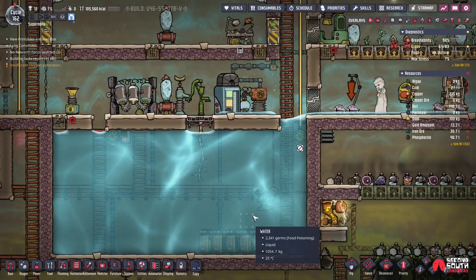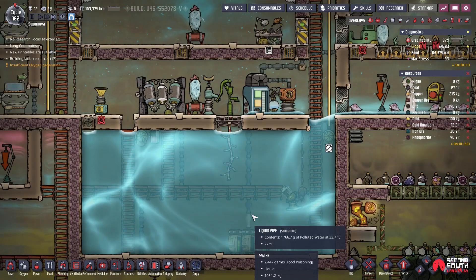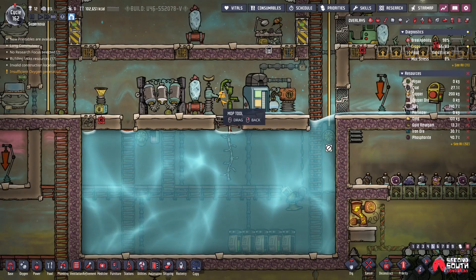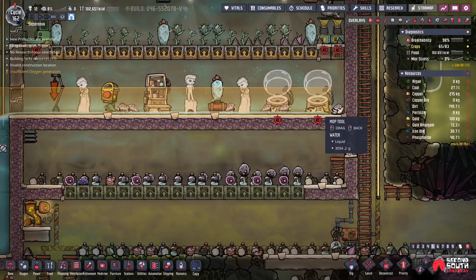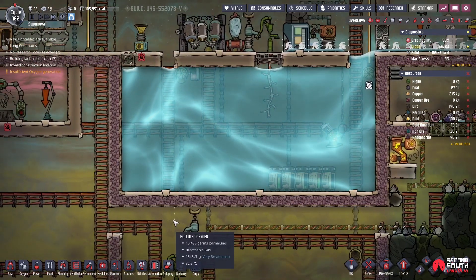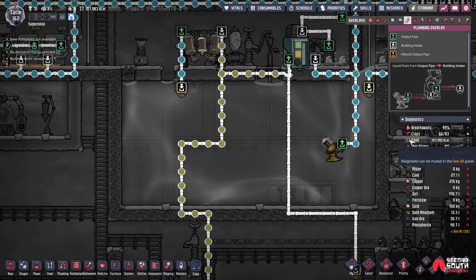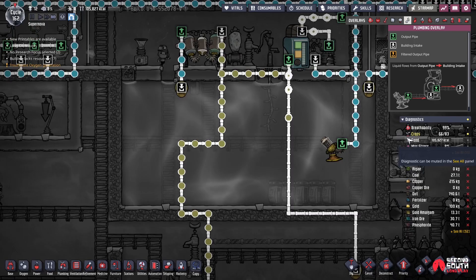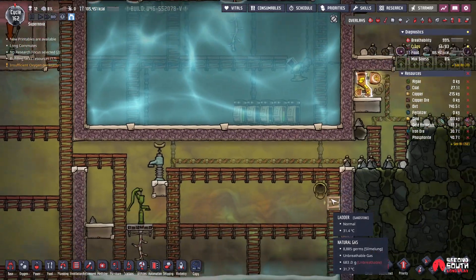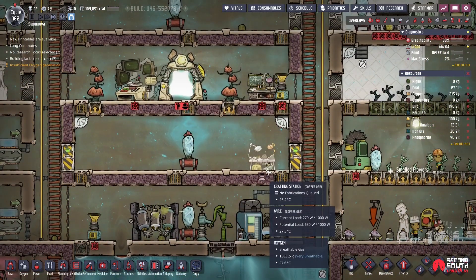Where is this water coming from and why is there so much? There should not be this much water sitting around. I'm contributing the water down here now, right? Yes. I have a loop - or I used to have a loop. But now that I have so much in here, I'm actually moving it out here. 30 degrees, so it's not super hot.